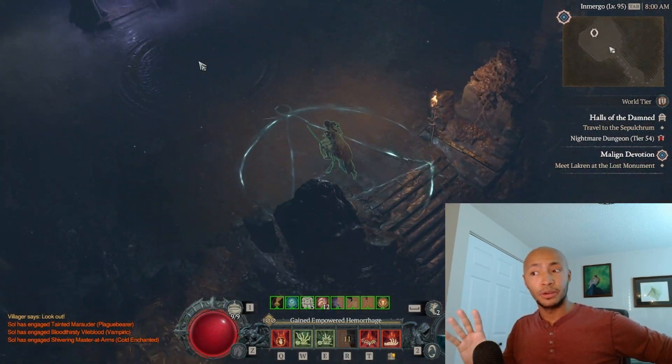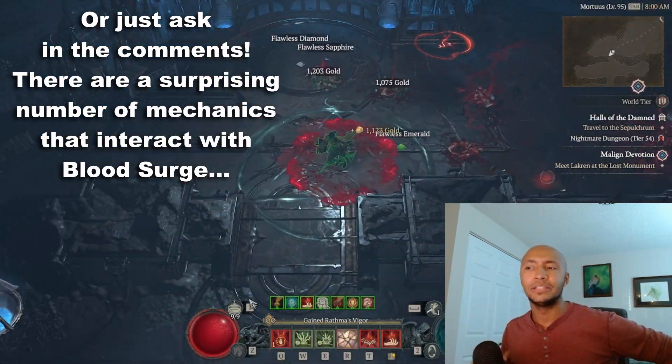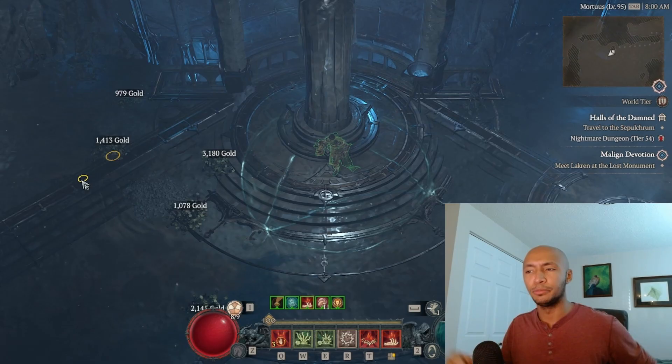I highly recommend you watch the video called 'You're Better Than You Think You Are' on my channel — there are more insights into the build and the skill in that video that I didn't go over here, as they weren't necessary to fundamentally understanding how the build plays. Hope this all helps make Necromancer feel better, even with the summoner archetype being kind of meh and with the removal of the Malignant Hearts. Let me know if you have any questions, comments, or concerns — I'm an expert in this build specifically, so anything you want to know, I can tell you.